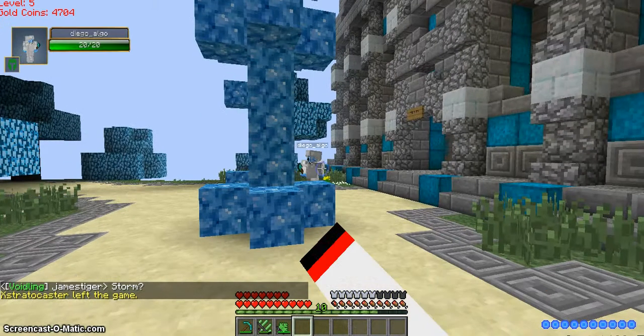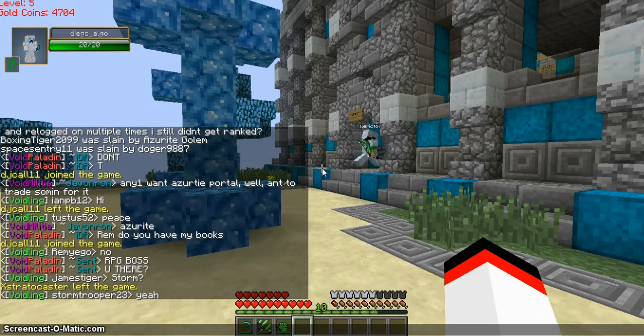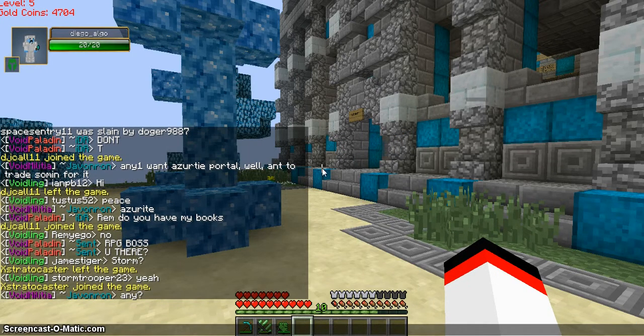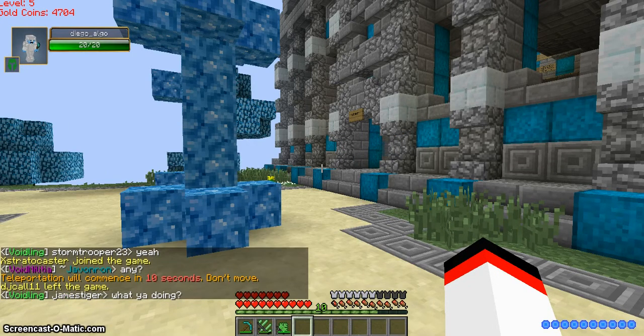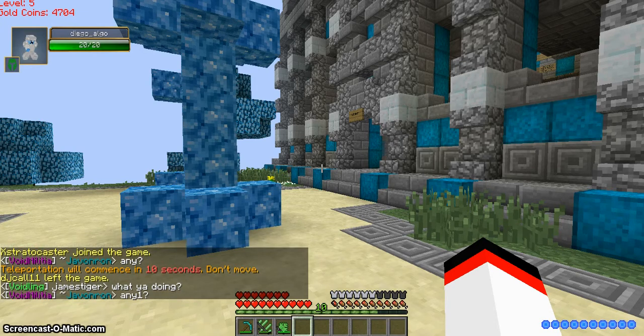So this is the mod pack basically. And I can show you our base, you know, just so you guys can see it. It's a really cool base — we're like really rich. EJ has his own room and stuff like that.